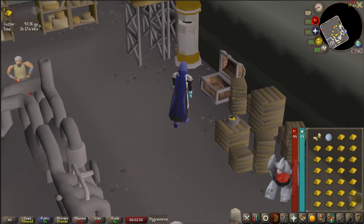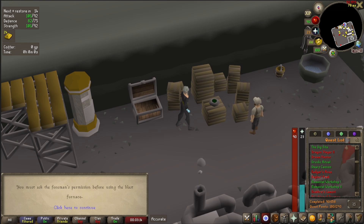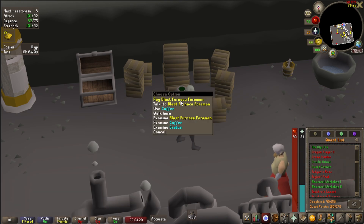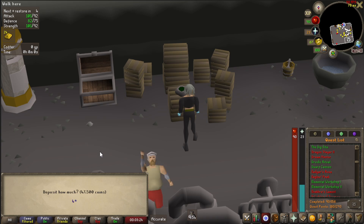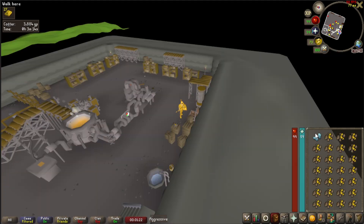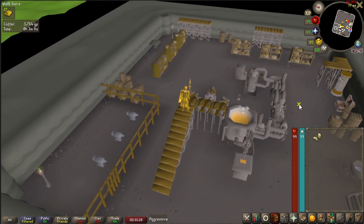If you're below 60 smithing, you need to give the Foreman a small bribe of 2,500 gold every 10 minutes — don't worry about forgetting, the game will remind you. Because experience here is so fast, you can get from 40 to 60 smithing in 45 minutes, so you won't need to worry about this too much. If you're below 40 smithing, you just can't smith gold, so go get 40 smithing first.